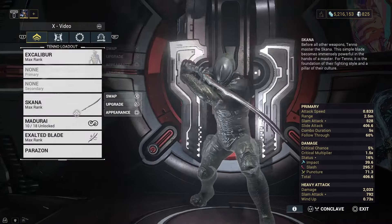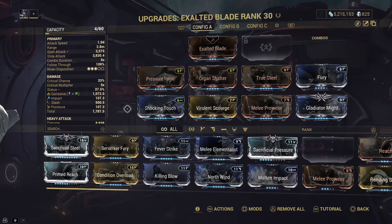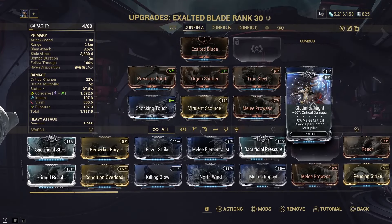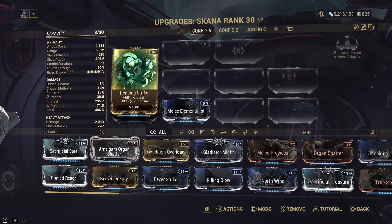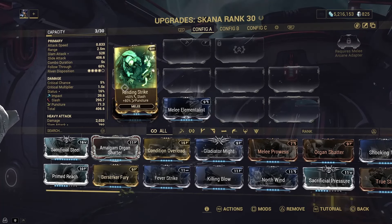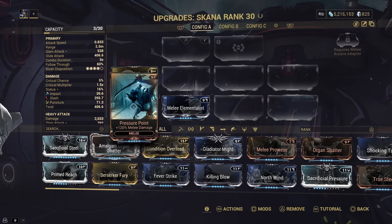I also have Energy Siphon as an aura, which gives energy per second. I didn't use any arcanes because new players won't have good arcanes. For Exalted Blade I'm keeping the mods as shown — they're all pretty easy to get. Gladius Might is from bounties on Cetus, the Earth open world. For the sword I'm using Melee Elementalist, Pressure Point, and Rending Strike — you get Rending Strike from Nightmare missions, which add extra modifiers to certain missions. We're maximizing slash damage here since slash is really strong.